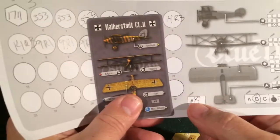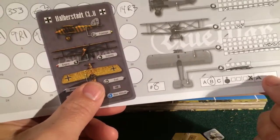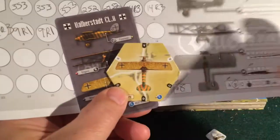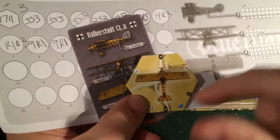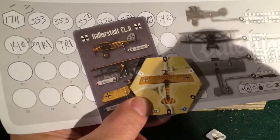After you've transferred all the information — your plane number, stability rating, machine guns, and maximum altitude — you'll get your little plane icon. Your plane icon shows you the different types of damage you will take as you are being attacked from different directions.